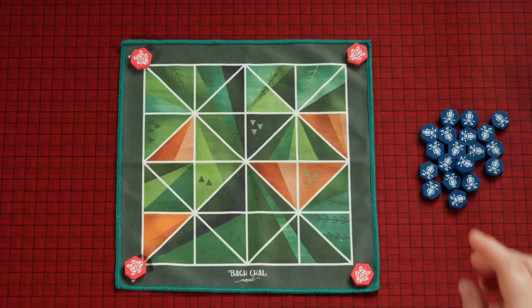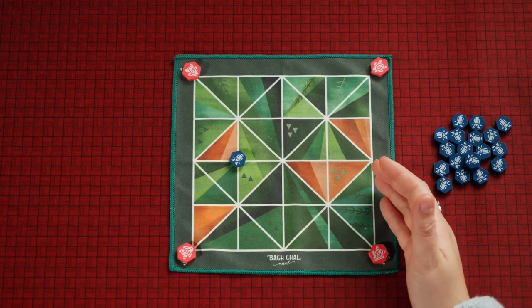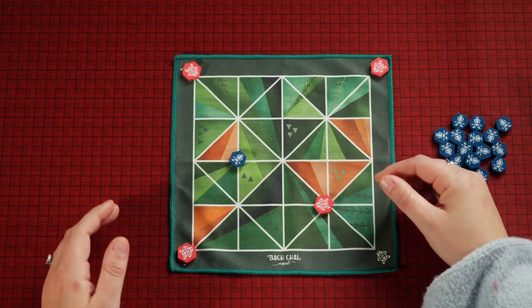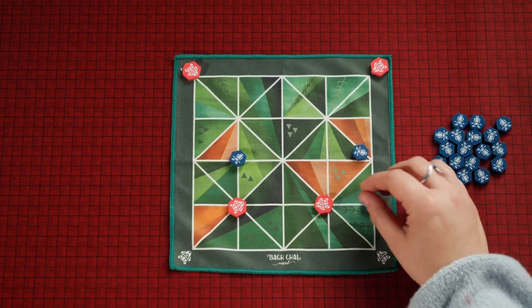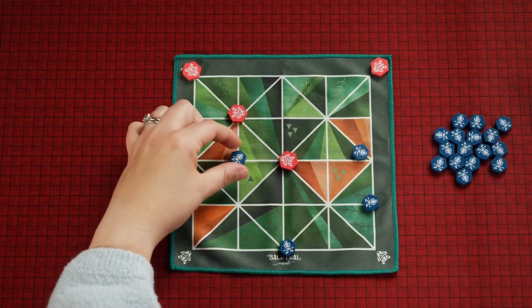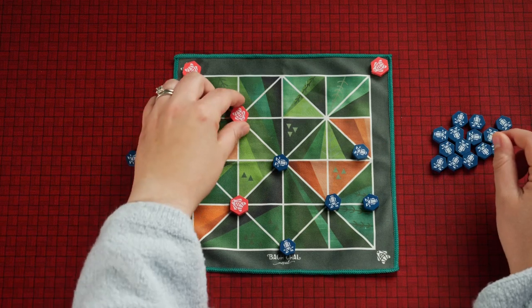In Bag Chow there are two different phases. In the first phase, the goat player goes first, placing one goat token on an available intersection on the board. Then it's the tiger player's turn — they move one tiger. Players continue alternating turns until there are no goats left to place. During this phase, tigers can either walk or capture a goat, as long as the other side of the goat is empty. The captured goat goes onto the tiger side of the play map, and eventually all goats will be placed out on the board.